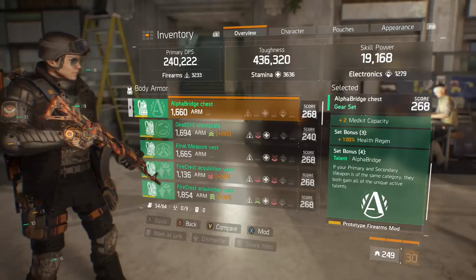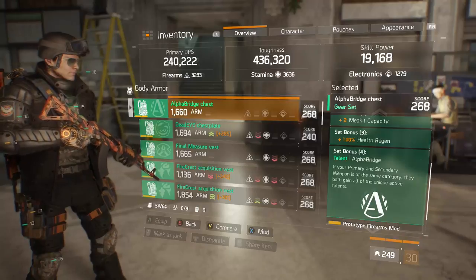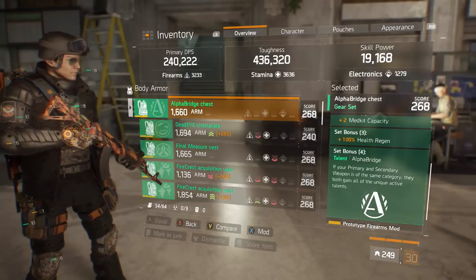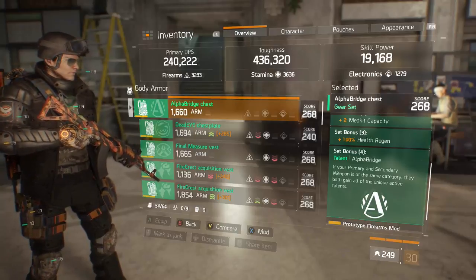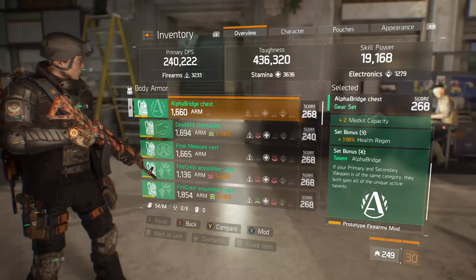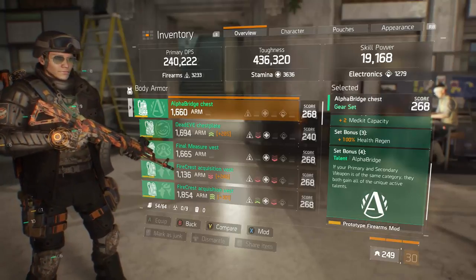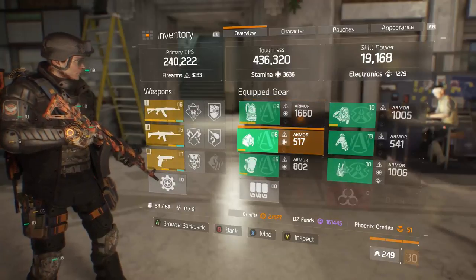Not only does your gear come into play in terms of major and minor attribute categories, but all six gun talents matter, and there's almost an infinite number of skill and gear pairings that can go with this. Alpha Bridge brings a whole new level of customization and control over what your build does and the niche it fills. I'd prefer to do a bunch more videos on Alpha Bridge, interlacing them with different talent combinations on guns.